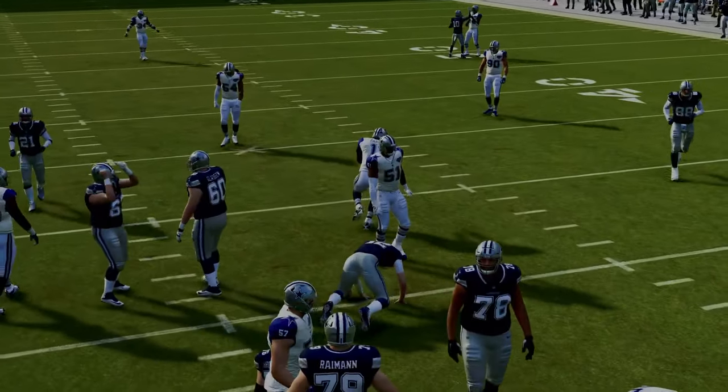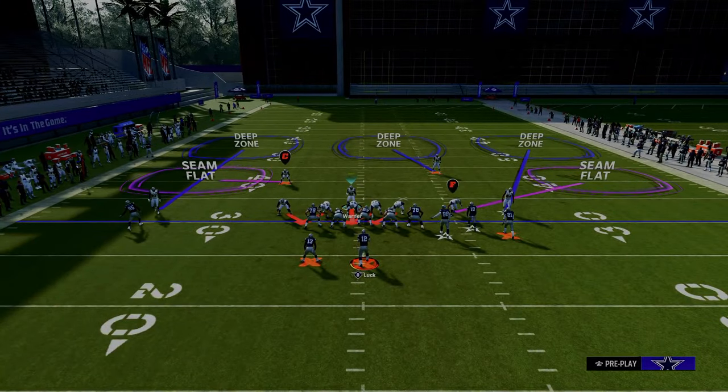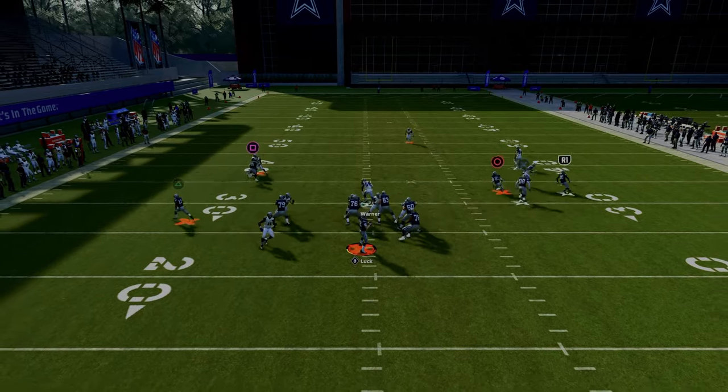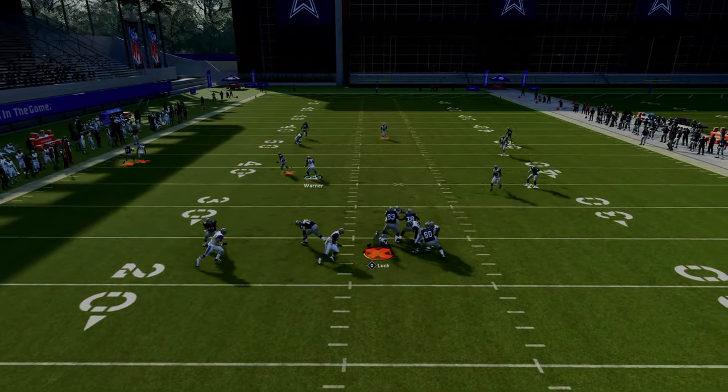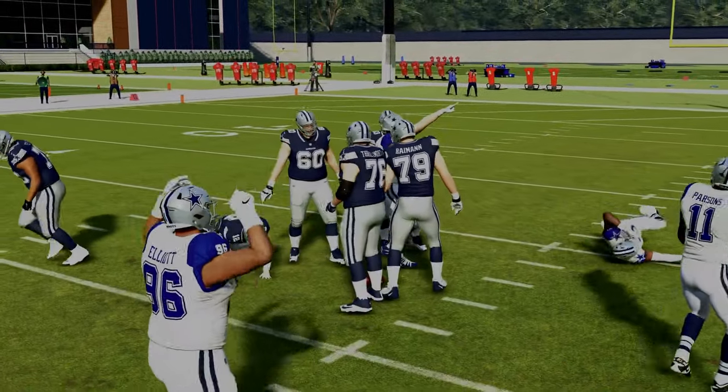The beauty of this defense is you can send five and pretty much guarantee that you're going to get nice pressure against the opponent, while also still maintaining the ability to do some of the things that 6-1 is so good at — which is getting nice disengages out of send-three and send-four pressure systems. So this is the number one blitz we want to go over.